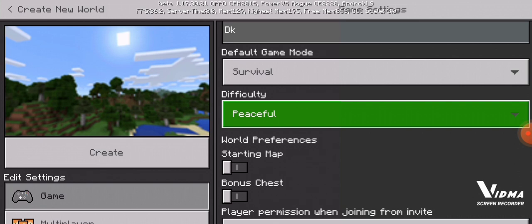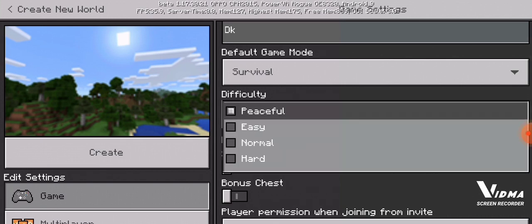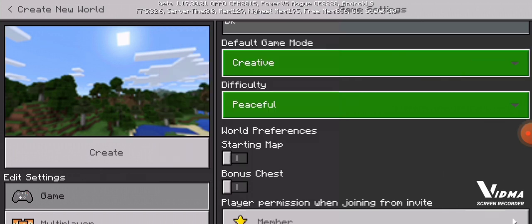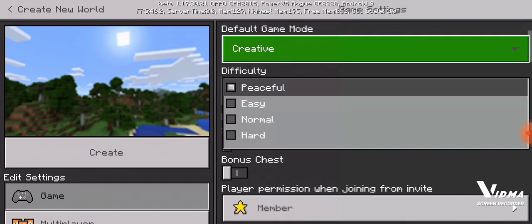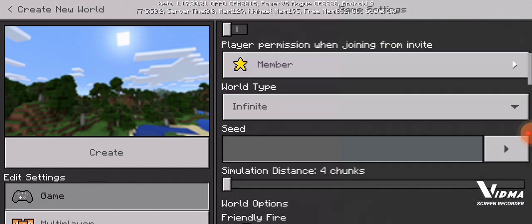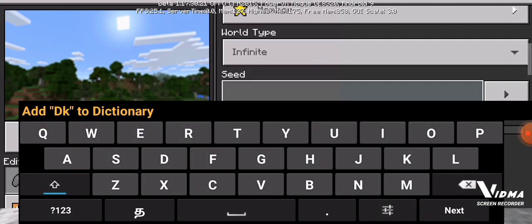I'm gonna put this in visual. We don't need any maps here, but I'm going to create it. Let's put it to hard — no, no, no — easy. That's great. Now put the seed.